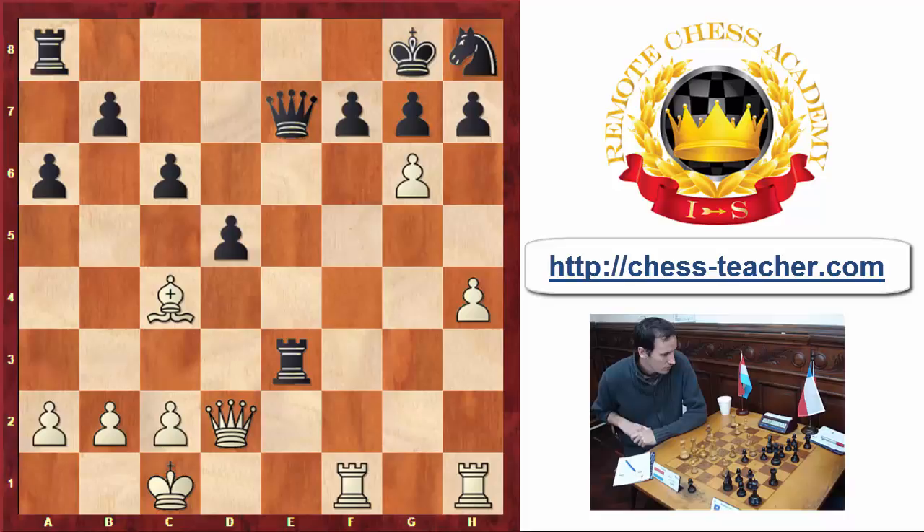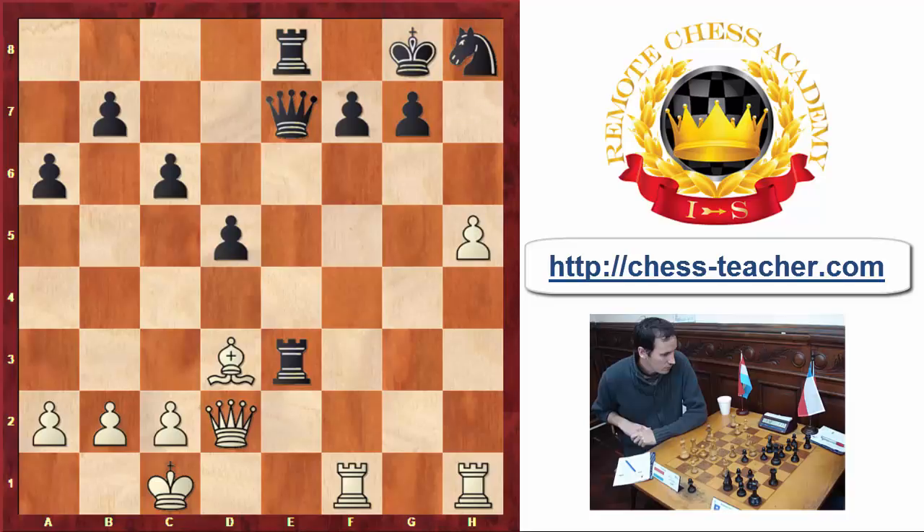Here Steinitz continued with d5. There was another alternative which is to take on h6 and play h5. Objectively Black can still be better here, but White is getting active on the h-file and basically White is attacking first. So with accurate defense Black might defend and win the game. But still, playing Rook f8 in the critical position we analyzed was a much better version to defend. Here Steinitz played d5, which is still a logical move. White took on h7, Black took, then followed Bishop to c3 check, King g8, h5, Rook e8 — now Black is finally activating his rook.